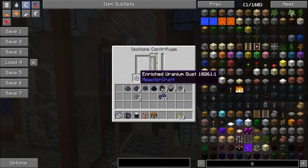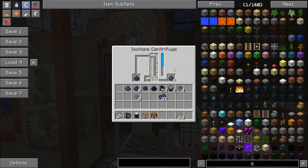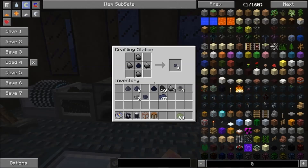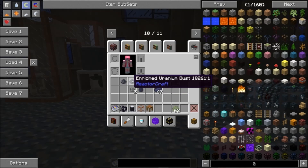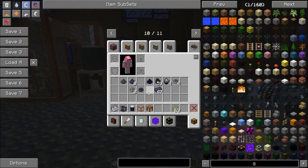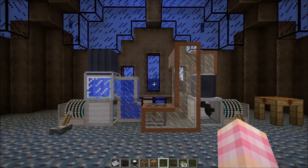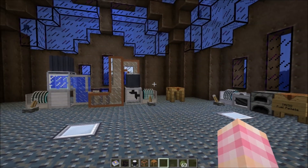There we go — we finally got an enriched uranium! So don't be put off if you've been running these centrifuges for a while and haven't gotten any enriched uranium. You will get enriched uranium — it's just a low percent chance. So today we've talked about a couple of different types of fuel: TRISO fuel pellets for the pebble bed reactor; uranium fuel pellets made out of enriched uranium dust for the nuclear reactor; and breeder reactor fuel made from a uranium fuel pellet and four depleted uranium pellets. Don't let this stuff intimidate you — you're just building up processing systems, adding up layers.